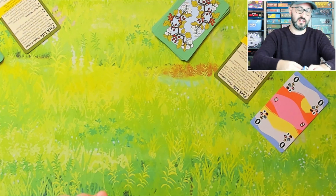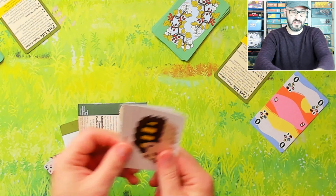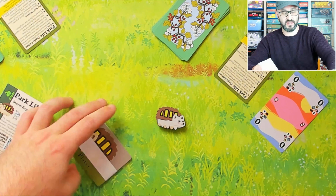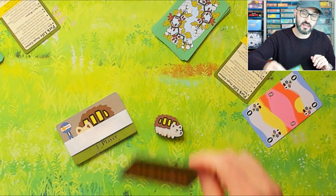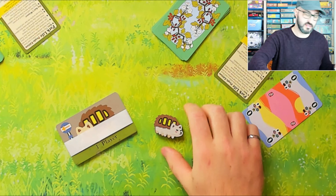This new expansion adds five new modules that you can just mix into the game. In the box there are a few more fun stickers, a nice little hedgehog component, and a bunch of new cards. The hedgehog token acts as an upgrade for the first player card, so instead of using the card, you can use this nice little token.